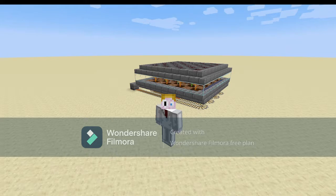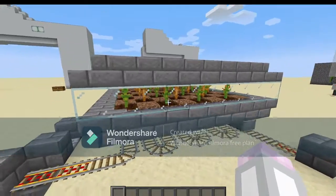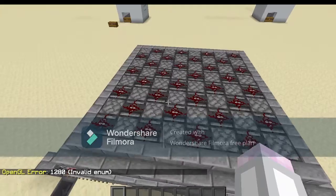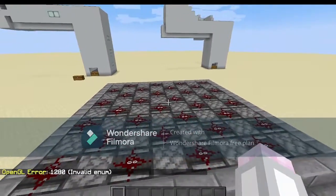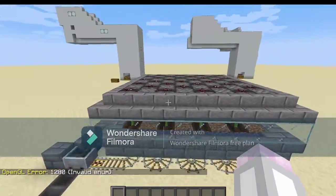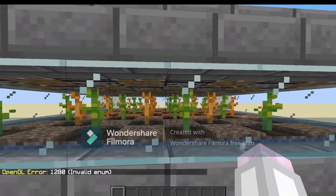Hello there, and welcome to another Minecraft redstone tutorial. Today I'm going to be showing you how to make the contraption behind me — a pretty efficient pumpkin and melon farm, at least for the resources it takes. As you can see, it's fairly simple. The only real redstone is along the top here, where you've got a bunch of observers powering some pistons, which will detect when a melon or pumpkin grows and then fire the pistons, as you just saw.